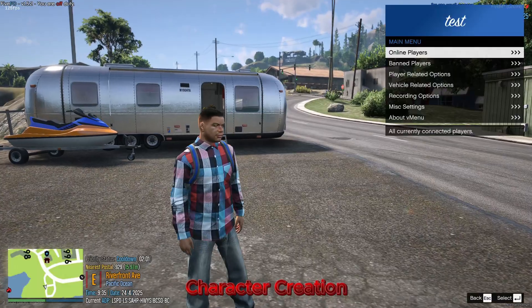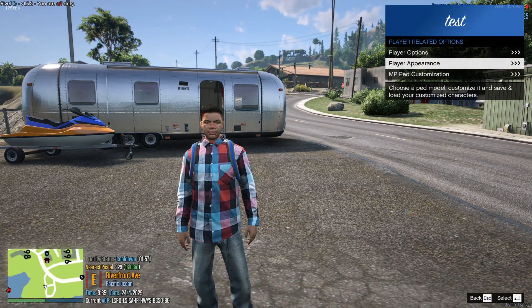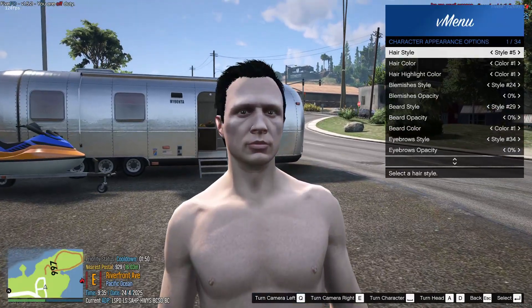Let's create your character. Press M to open V menu and select player-related options. From there, create, edit, and save your custom character before going on duty.